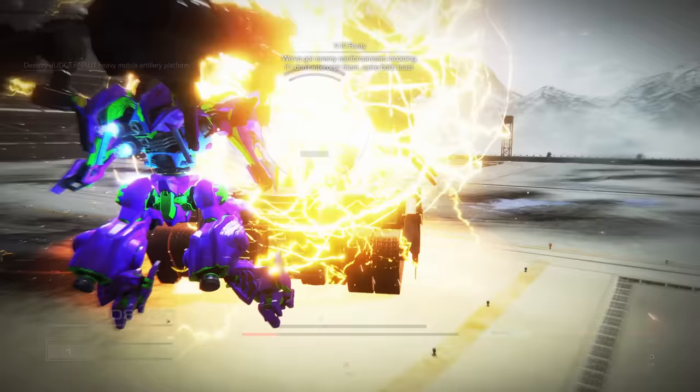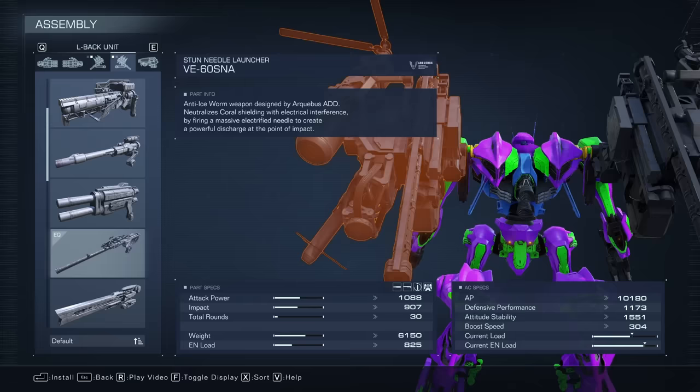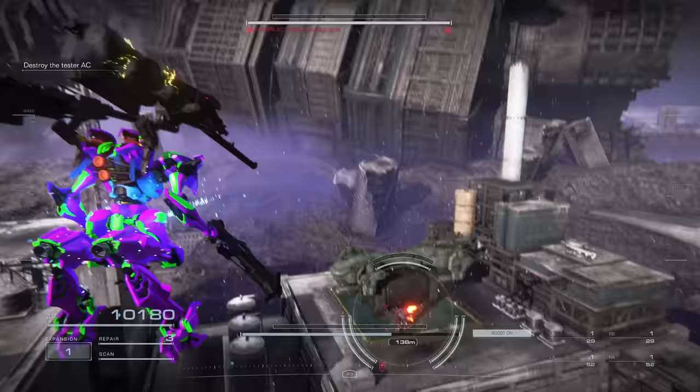Almost impossible to believe this encounter gave anybody trouble when watching this build stun-melting it. It's based around dual Zimmerman shotguns, giving us insane stagger power, while also contributing decent damage even up to mid-range. In our shoulder slots we have two stun needles, which provide the finishing power after the stagger kicks in. Our head, core and arm slots are actually identical to our last build for the same reasons, with the legs of course being swapped out for reverse-jointed ones to give us extra vertical mobility to both close on aerial enemies, as well as position for ground and pound attacks with the stun needles.